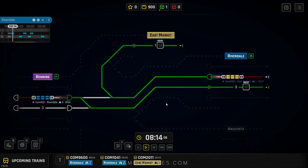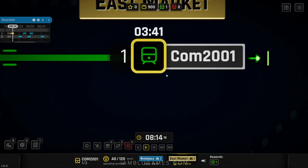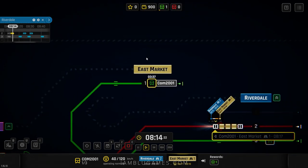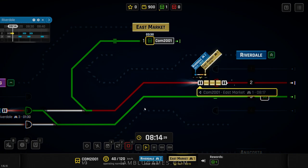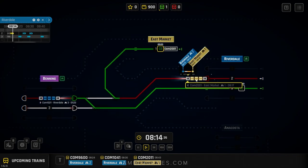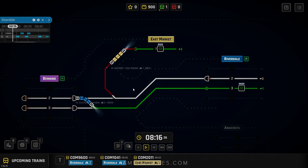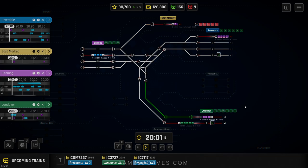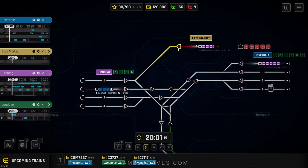Our first train is rolling into Benning — I hit the switch behind him and he'll come back and go into platform 3. When ready, he's clear to go. The Benning traffic is also clear to go back to platform 3. That's the gist of the game — you're building tracks, making the most efficient route. Times are really important; so far we haven't been late for anything. A crash means game over — you have to reload a save.